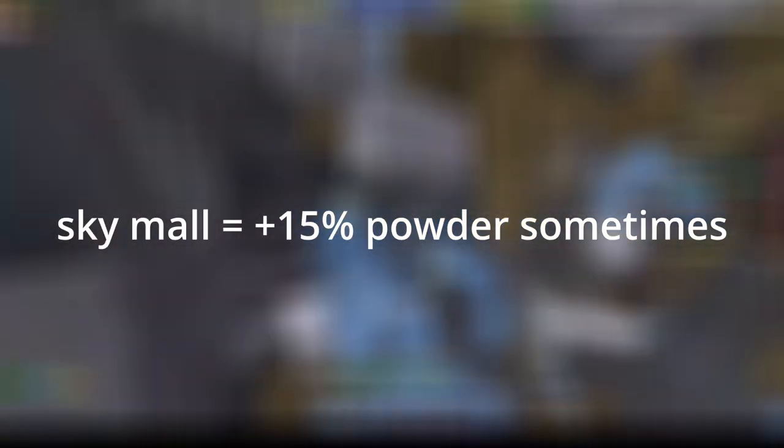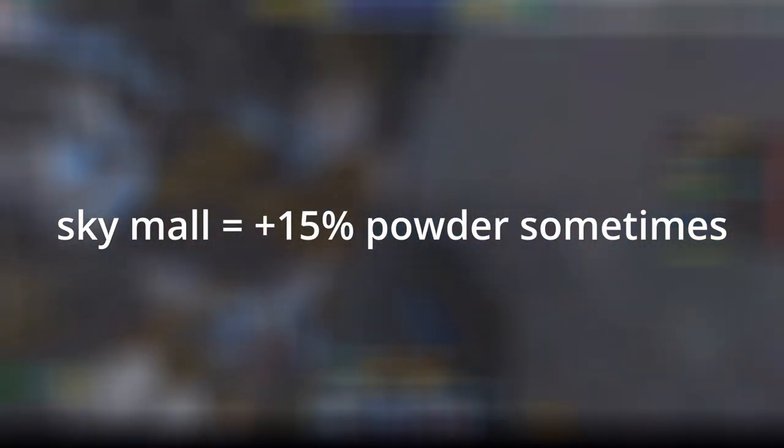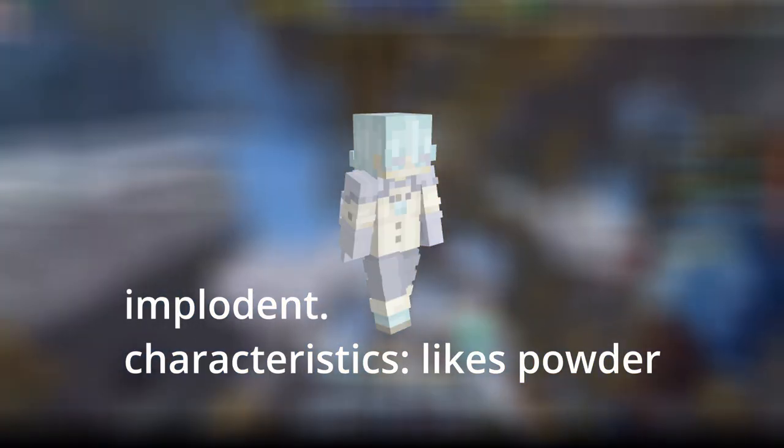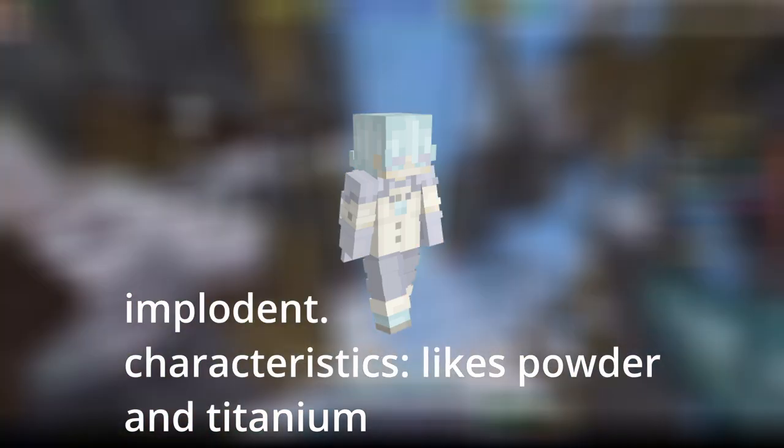The reason I get Front-Loaded is because if you disable it, the buffs will still apply and will never expire — so it's essentially a free 100 fortune in speed. I also have Sky Maul for the +15% powder perk because that works in the Crystal Hollows for gemstone blocks, not treasure chests, sadly. And I just want more powder — that's also the reason I have Powder Buff. With this tree, you actually end up with one token left over. You can't spend this on anything that will buff profits or powder, so I just spend it on titanium and sanium because I like titanium, I guess.